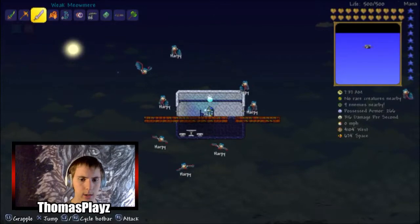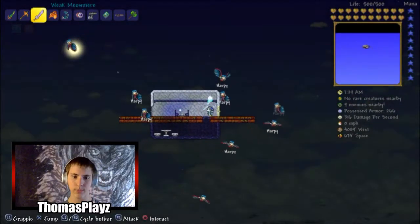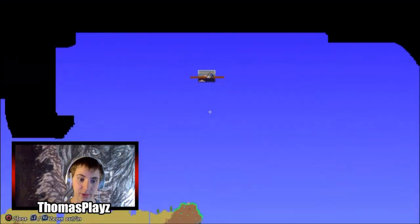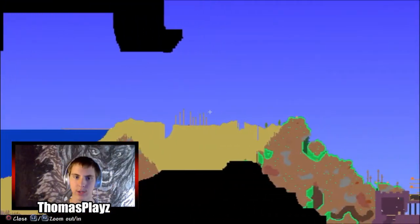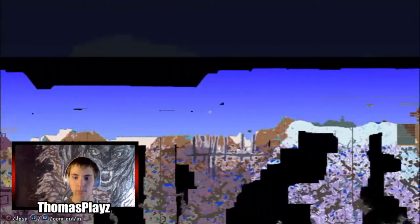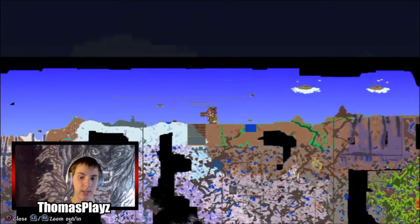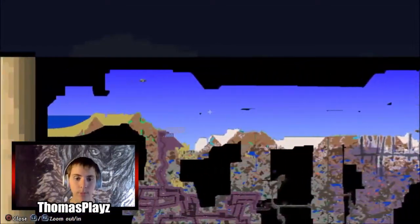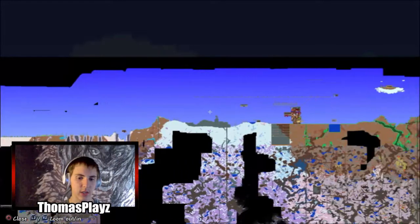If you guys are new to PC, what you've got to do is pretty much go to space on the edge of the world, kind of like this, around the edge of the world. They will not spawn in the middle — they spawn at the edges of the world. They will not spawn at the middle, or when the pillars are up, like during the lunar event.